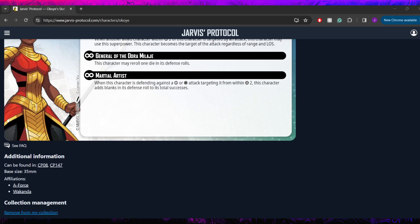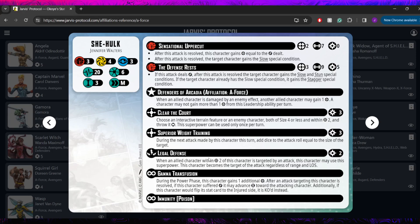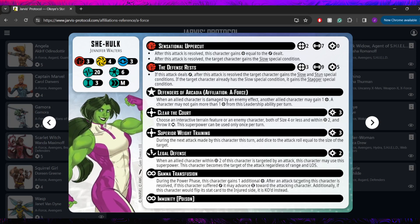Okoye is a member of two affiliations. The first is A-Force. A-Force only has one leader, that is She-Hulk, and I really like her in She-Hulk's A-Force. She's a two threat, which just makes her playable pretty much by default, but she's a two threat that really plays well with She-Hulk. While I don't think Black Widow, the other A-Force two threat, is bad by any means, I do think Okoye plays to the strength of the affiliation a little bit more. One of the really interesting things is that She-Hulk is also a bodyguard — it's called Legal Defense in her case, but it's the same.